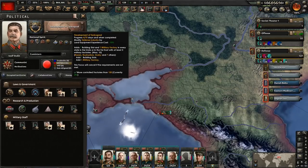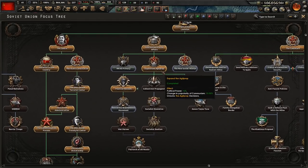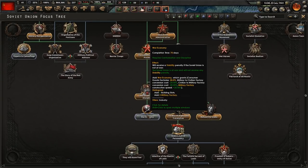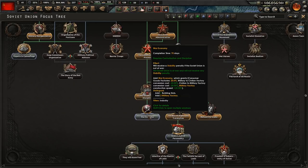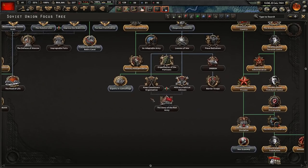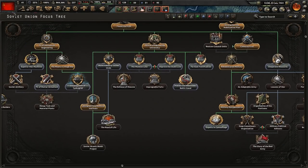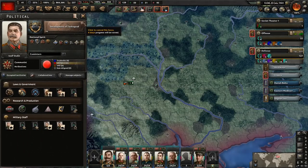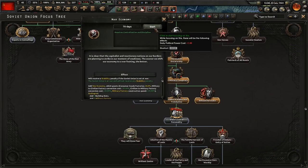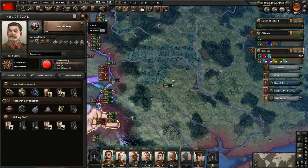Remember, we are getting 10 military factories here in addition to the land equipment experience cost reduction. What I should have done since the war had already started was get the war economy focus — 70 days, gives you two military factories, and allows us to switch to war economy. It does save up to 15 days, so let's go ahead and switch over. We want to be on war economy for obvious reasons, and it does give two military factories.